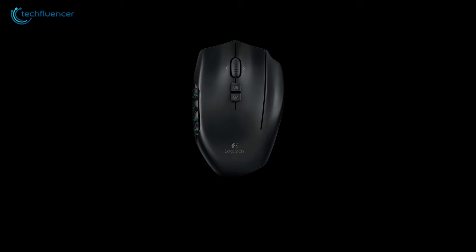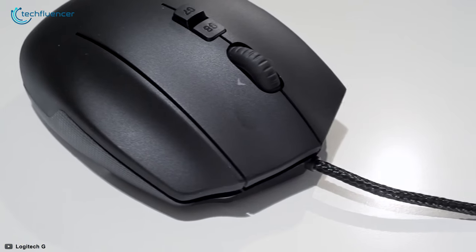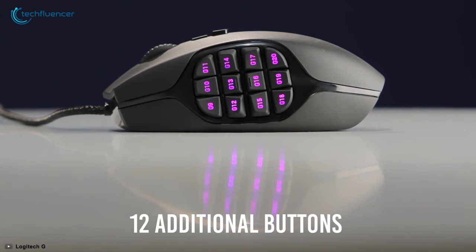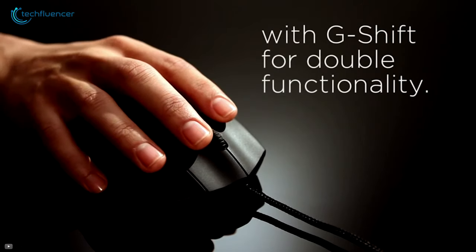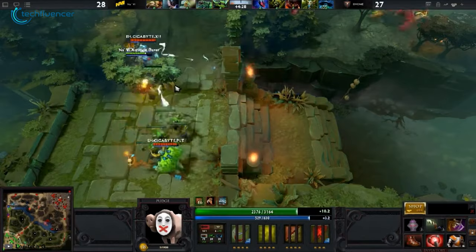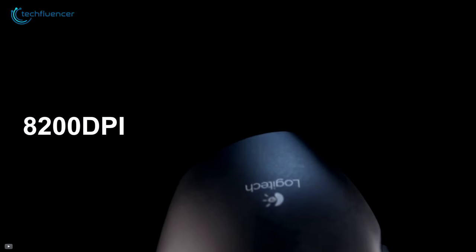At number four, we have the G600 by Logitech — a unique MMO gaming mouse with plenty of programmable buttons and tons of customizable options. The side panel holds 12 additional buttons and a G-Shift button on top as a third button that is easy to trigger. If you hold it long enough, it pulls out a new set of commands that will come in handy while playing MMO games. It has a maximum DPI of 8,200 which makes this mouse quite responsive.